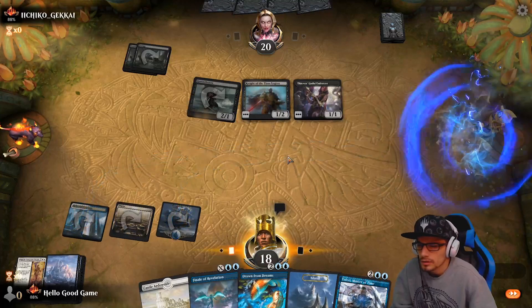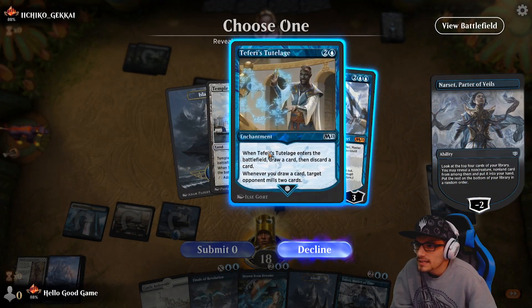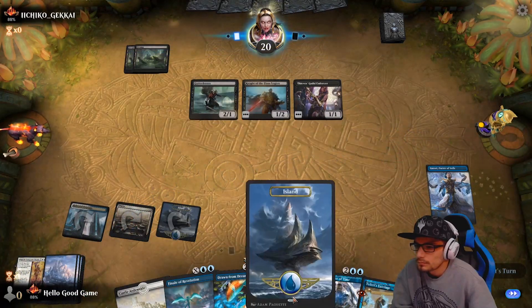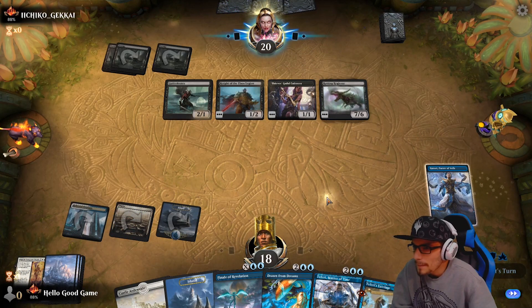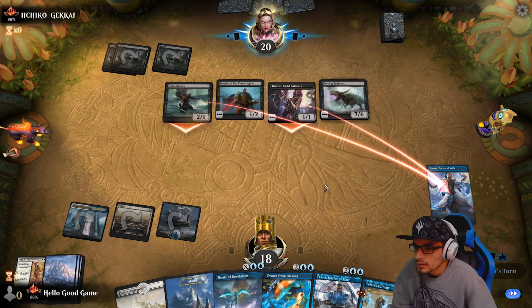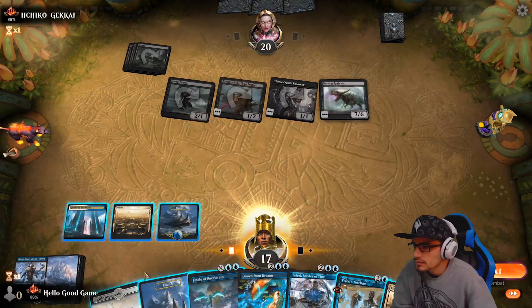Nissa should do — or Narset. Narset's going to help us find that Shatter; we can't find it necessarily so we'll grab our Tutelage instead. Whenever it enters the battlefield draw a card then discard a card, whenever you draw a card target opponent mills two cards. We see a Regiment in play, so that's brutal. Teferi's going to have to phase that out. No Shatter still — bummer.